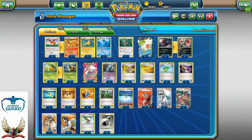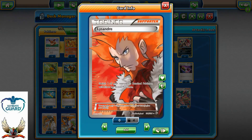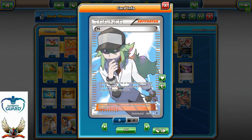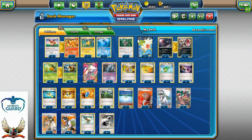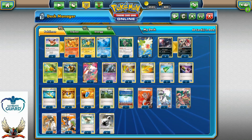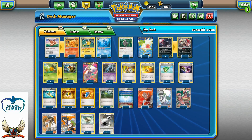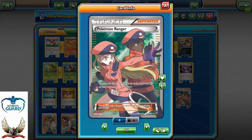Four copies of Ultra Ball, four copies of VS Seeker. For stadiums: three Forest of Giant Plants and one Parallel City. I like Parallel City to get rid of my Shaymins or even Mew from the bench so my opponent can only take one prize card. Support line: one copy of Lysandre to switch one of your opponent's benched Pokemon to the active position. One copy of N — it's a little risky, but we really don't want N in the late game. Super Rod with Shaymin can be much better than playing N in the late game, which is why I'm only running one N. You can run two for six draw supporters, but with Acro Bikes, Unowns, Instruct, and Shaymins we simply don't need that many draw supporters.